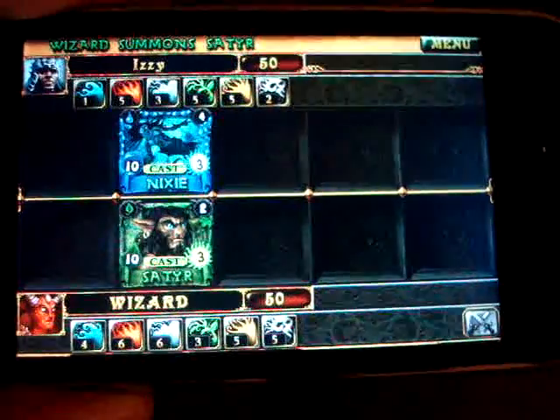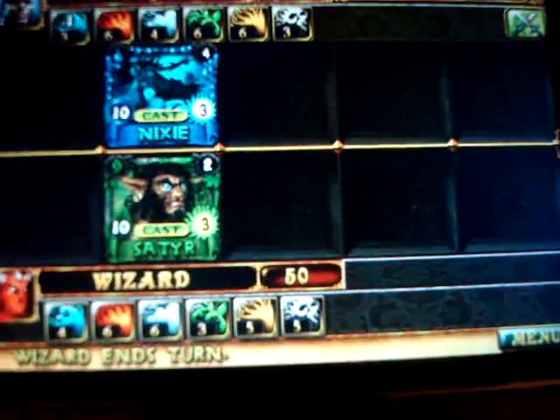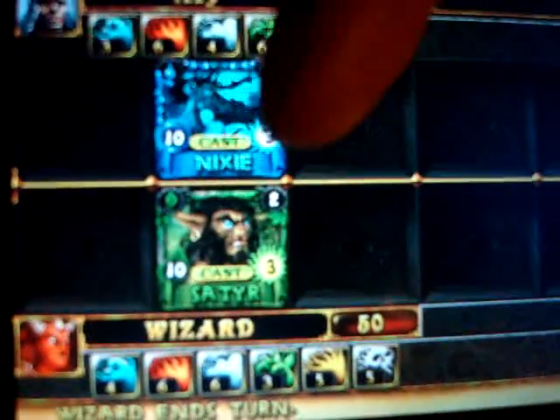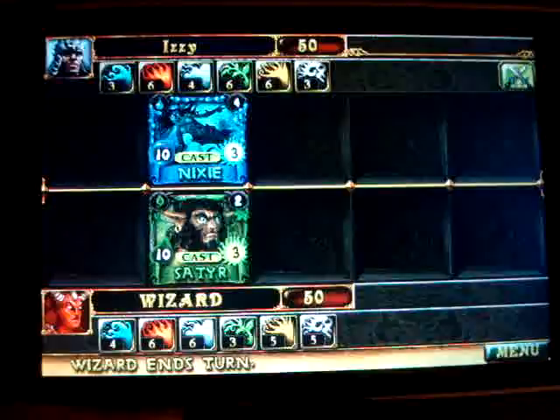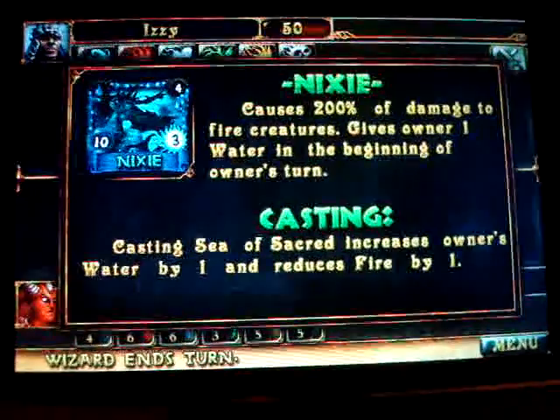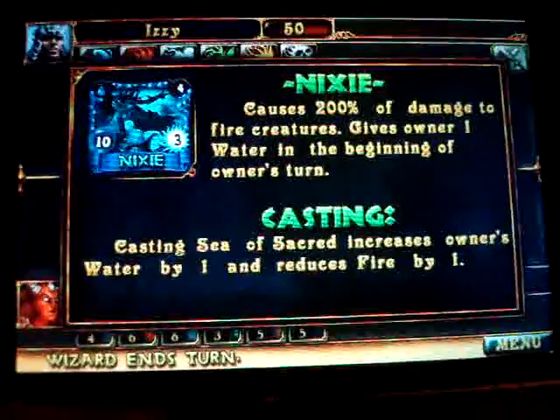I can only cast one spell or creature a turn, so I'll skip. The computer makes its play and casts a Sator. Now it's my turn again, and you see that little cast icon on the Nixie — that means she has an activated ability.